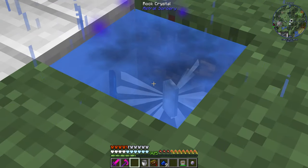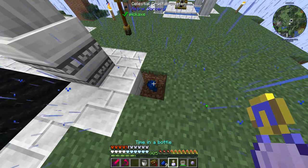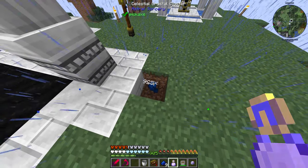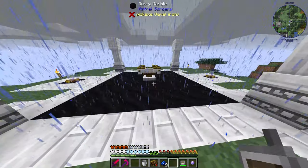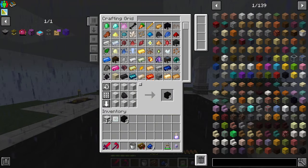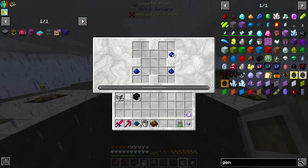We can speed this up with the time in a bottle while we get to work putting everything else in the altar. We need some resonating gems - no, but we can craft four. There we go - four gems. Let's put these in the corners and get this ready.